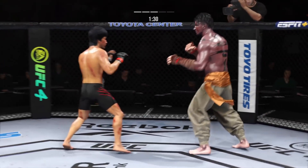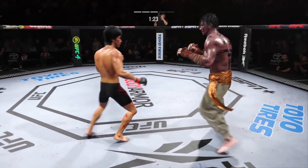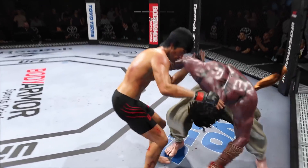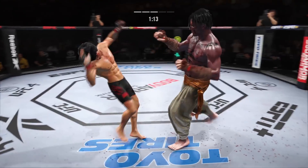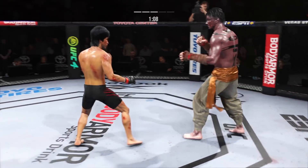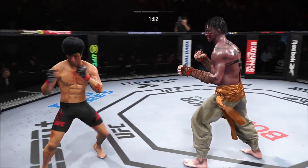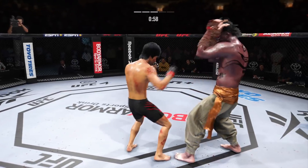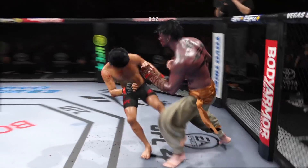DC didn't take him long to find his range here tonight — his timing is on point. You didn't see a lot of the body work from him in the earlier rounds, but he's certainly getting after it here. Big shot to the body connects — we'll see if he can follow it up. Beautiful head kick. Harder — can't take many of those, better check. Follows it up with a nice combination.